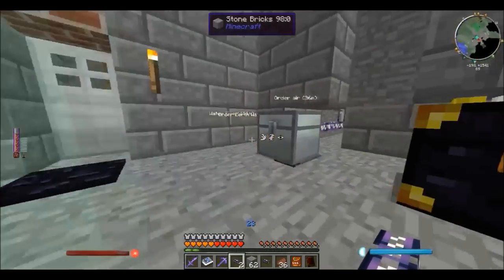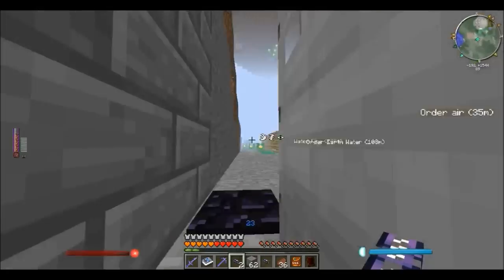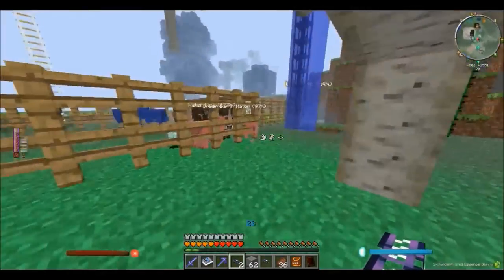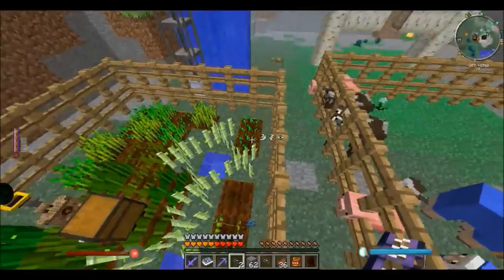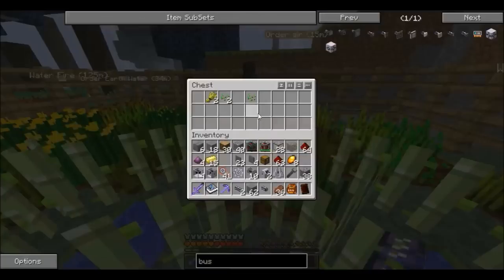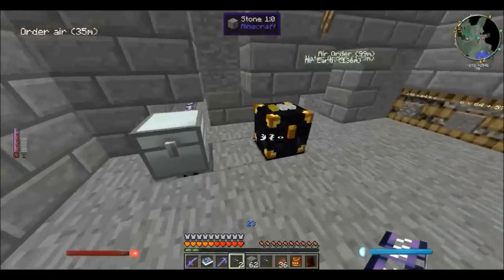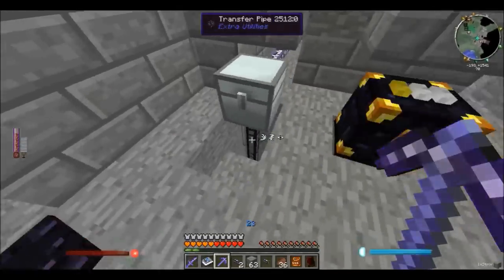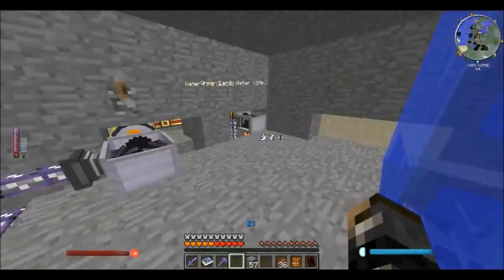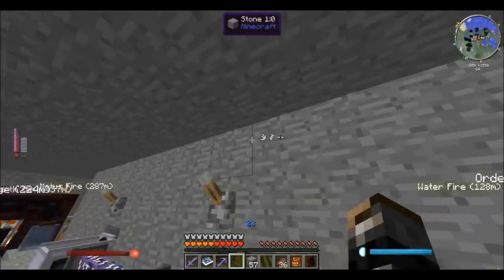I'm happy now. Everything is going according to my plan. I wish I could get rid of this lag — so unfortunate. There is a slight backlog. Maybe the items are completely blocked. And there you go — I threw in the basic export bus there, and now it's going to constantly supply my grinder with canola seeds. The canola is directly taken from my farm into my AE system. Look at this lag.